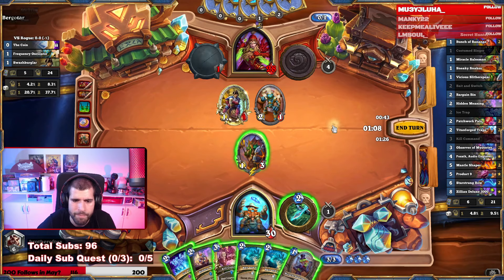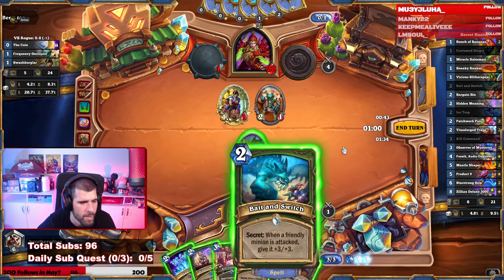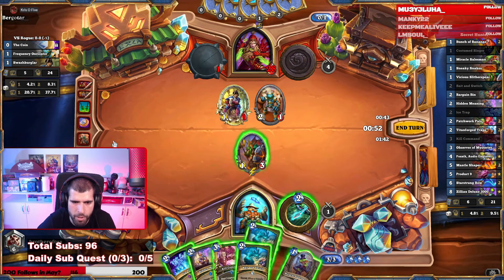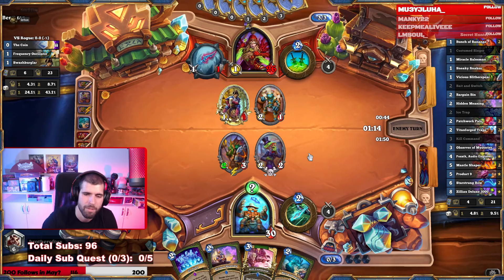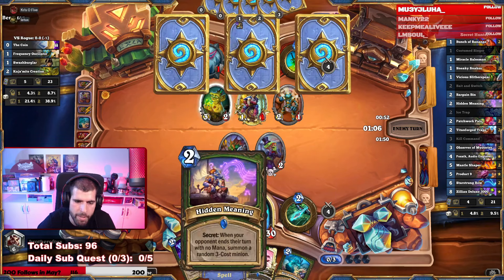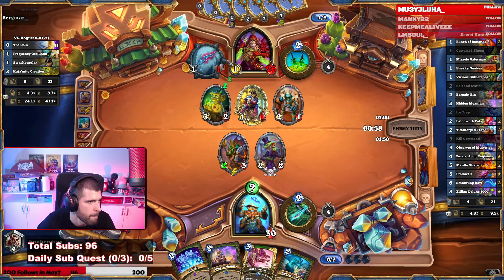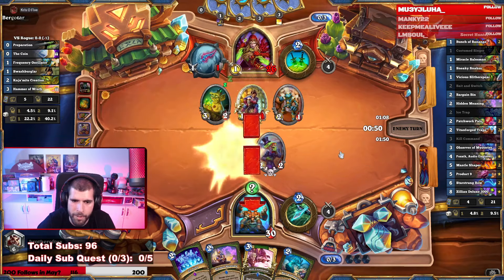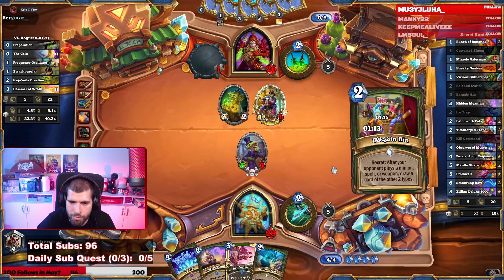We're going to play Bait and Switch to protect our Slitter Spear and play Miracle Salesman — we're going to go face because he's the one who wants to be making these trades. He could have a spell to handle this, he could discover a spell from another class that costs three or less. He did indeed discover good stuff but got punished on the trade and gave us a lot of extra value, so we're happy.